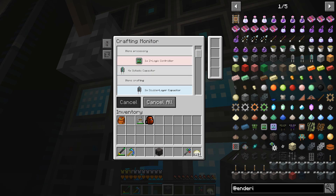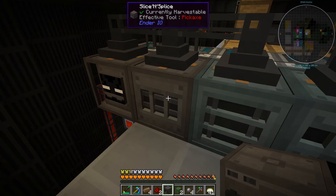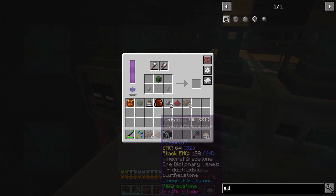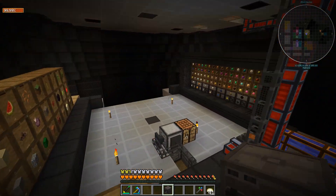So let's just make them manually — it's not the end of the world. The only problem is you can only put one in at a time, which is quite annoying. But with an Octatic Capacitor it's not that slow, so it's kind of all right.